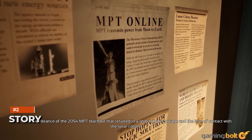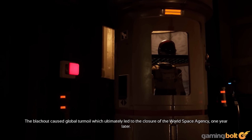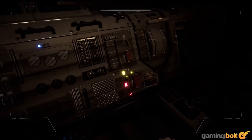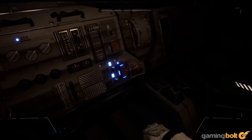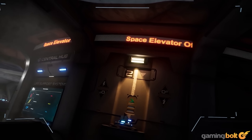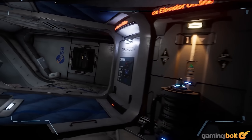One of Deliver Us The Moon's more surprising elements when you're playing it for the first time is how heavily it focuses on its story and storytelling. Set in the apocalyptic near future, Earth is on the brink of a global crisis with nearly all of its natural resources having been depleted. You play as the last astronaut left on the planet, in a do-or-die mission that may very well define the fate of the entire planet and the human race at large — you're sent to the moon.